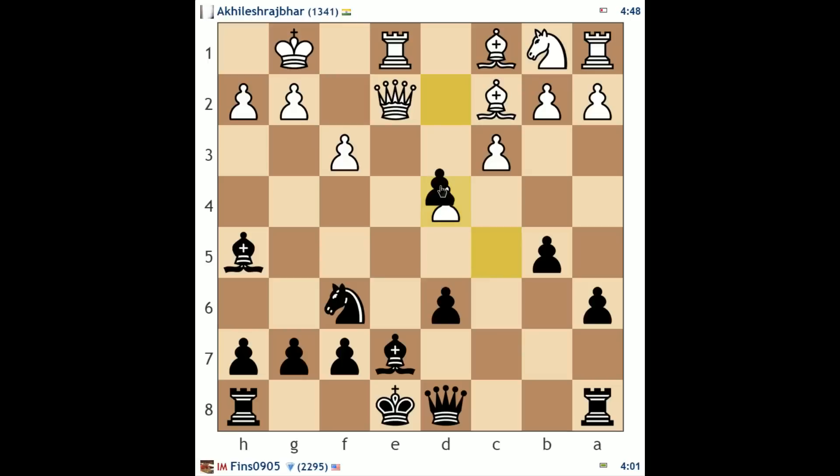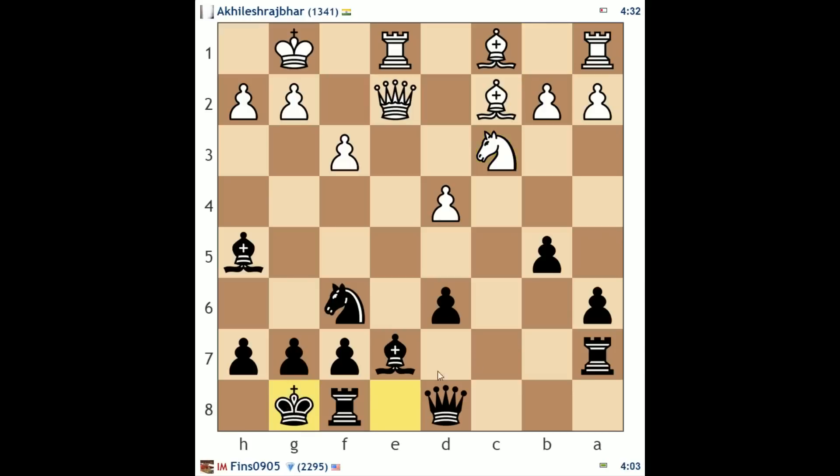He pushes d4 — let's take that. So now we're both going to have isolated pawns. I think rook c7, albeit an unorthodox move, is fine — defending laterally and preparing to castle. He's lagging with his queenside development a little bit. I would expect knight c3 — yep, he plays it. So now we can successfully castle; we have e7 sufficiently protected.